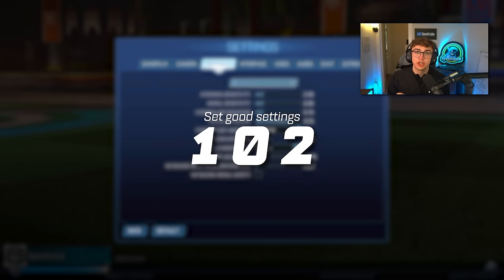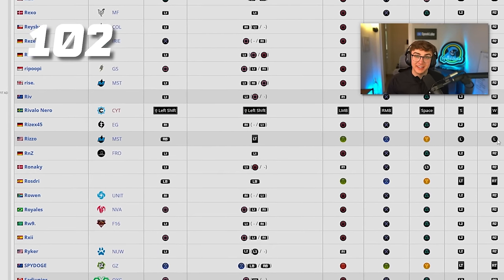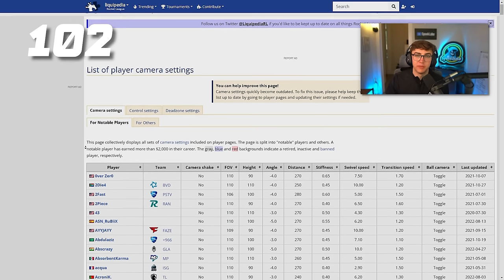Tip 102: set good settings from the start. I currently use Rizzo's controls, and while they're not bad, they're definitely not the easiest to learn. Start out by looking at Liquipedia — you can see a whole list of common pro settings and model some of the popular ones.